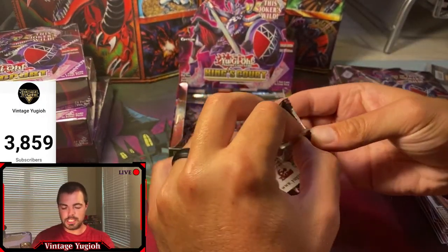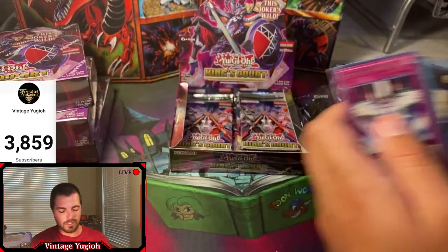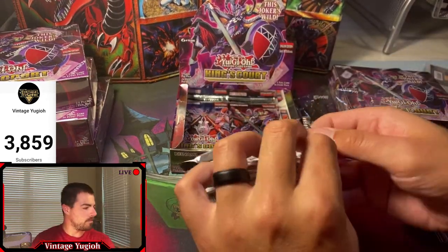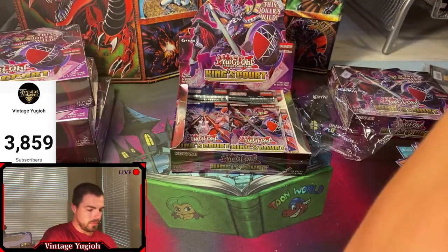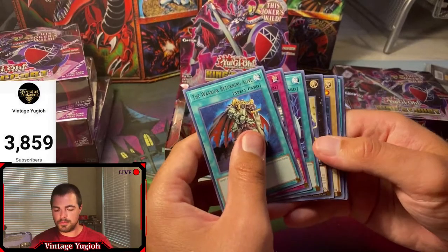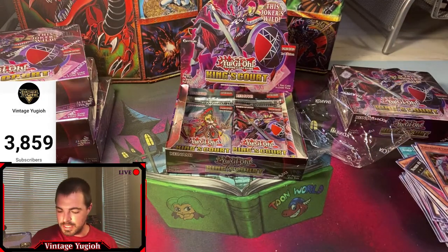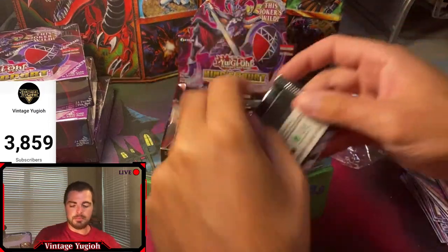Still looking for our first collector rare. Lightning storm - there we go! That is a nice $45 card, we'll actually put that one in a sleeve. Would love to get that one in collector rare - I think that's the second most valuable collector rare. So ultra rare there - that about gets us our value this box. I've watched Casual Yugi stuff and he pulled the god card and lightning storm out of the same box - a really good box.